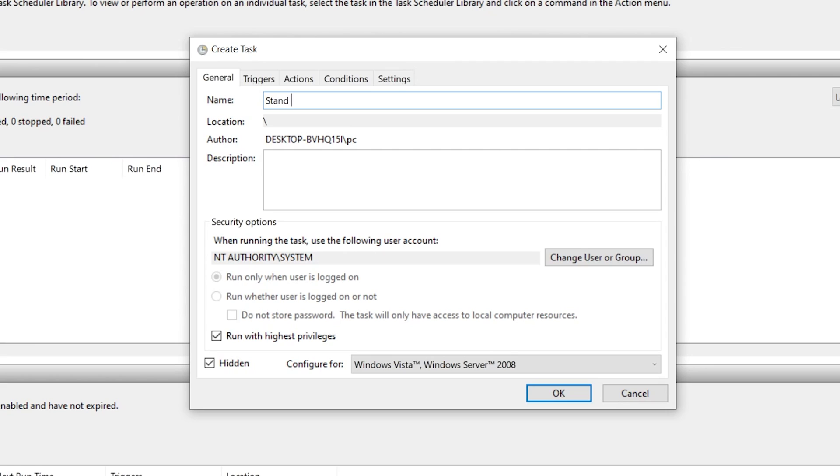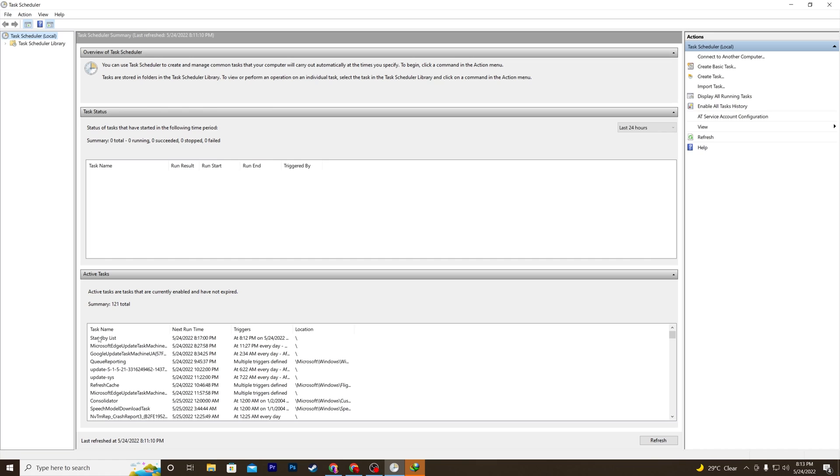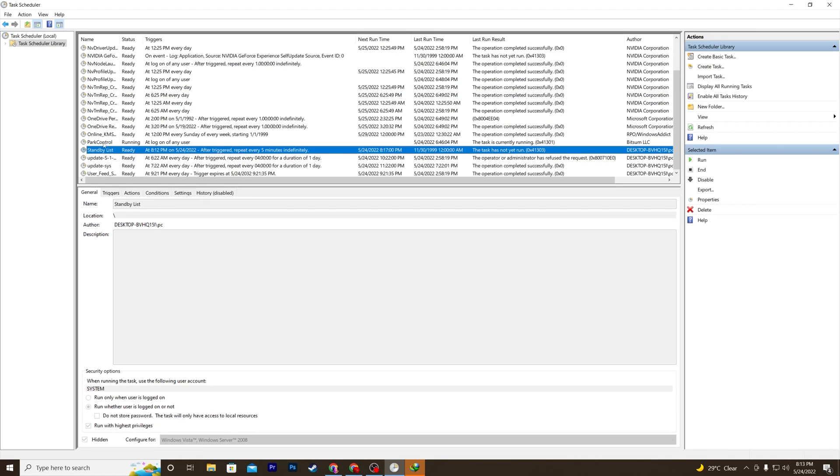Now go to the General tab and in the Name field type 'Stand By List.' Click OK to finish creating the task. You can verify it in the Task Library — press S on your keyboard to find 'Stand By List Cleaner.' You can also check the Next Run Time, which should show approximately 5 minutes from now.